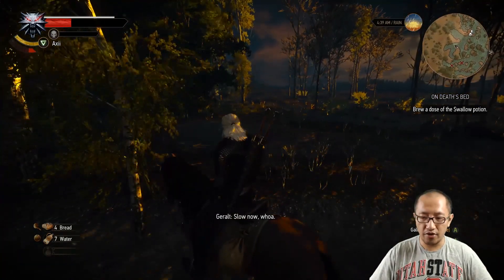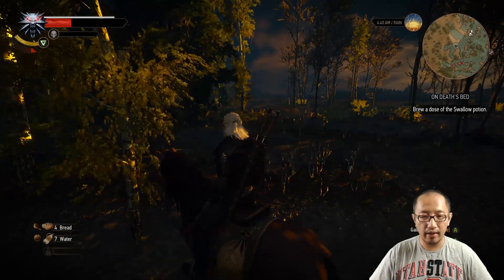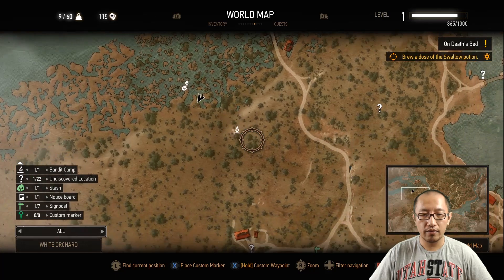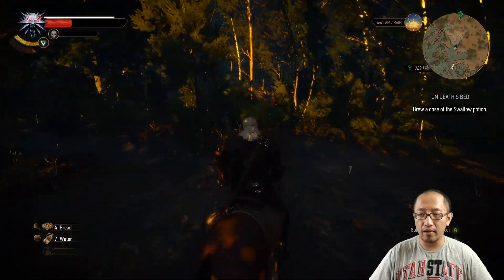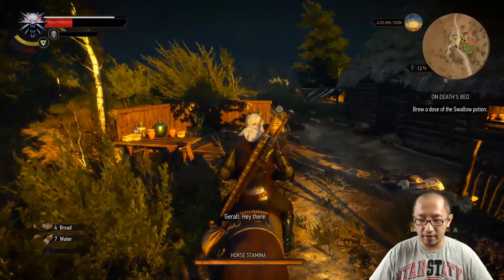Go back to your map. We need to go back to the herbalist. Place a custom marker. All right, let's go back to the herbalist. Here's the herbalist — let's dismount and go in there.